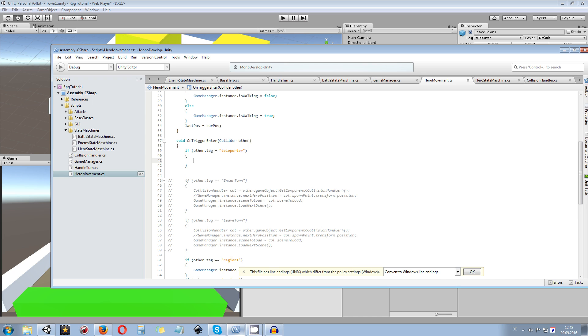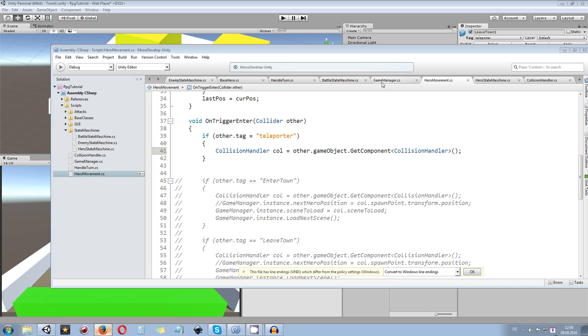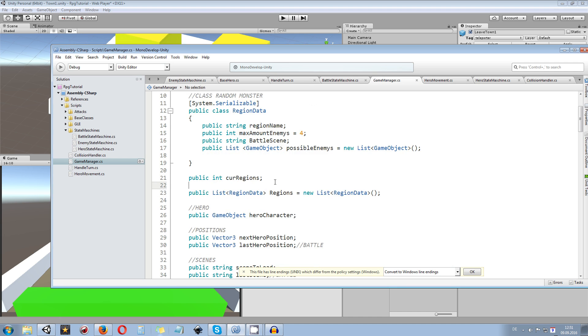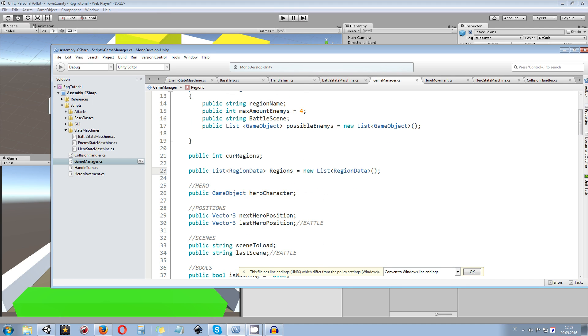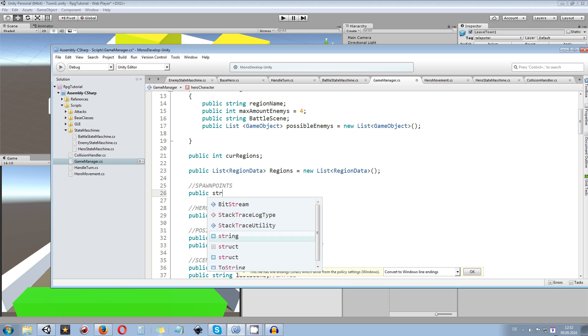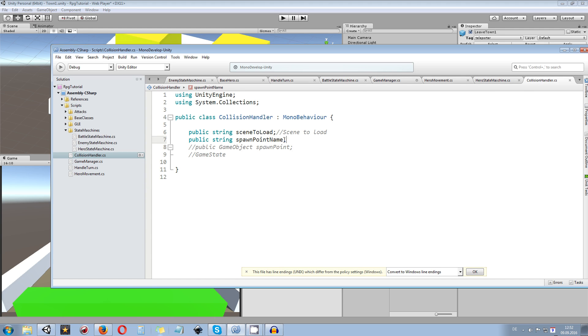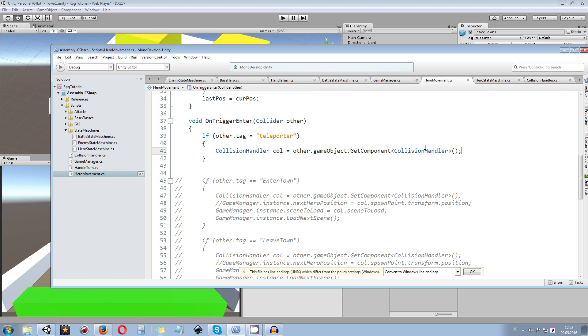Next we create a connection to the collision handler itself, getting the CollisionHandler component of the other game object. Save that, and then go into our game manager where we are going to add a new public string to save or store the next spawn point — a public string called nextSpawnPoint. The next spawn point will be connected to the collision handler's spawn point name. From the hero movement we pass the collision handler's spawn point name into the game manager.